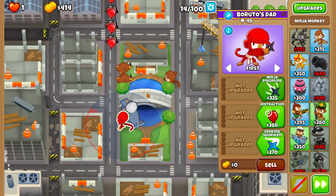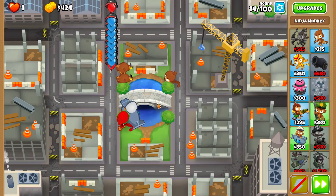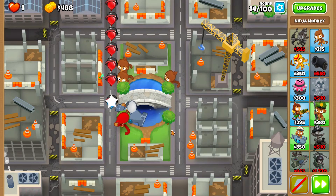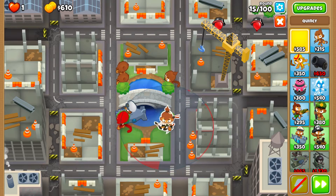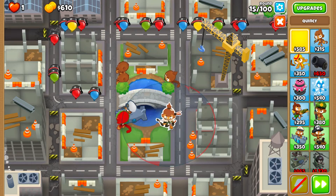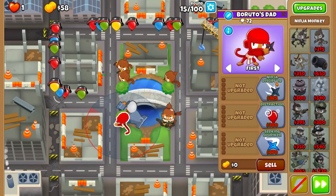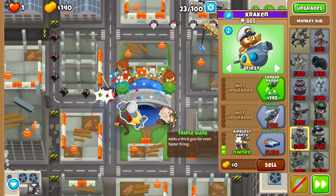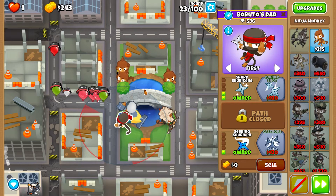symmetrically to the Ninja, as you can see. It will deal the cleanup function, and also Quincy is going to help us in the 90s because Quincy's level 3 ability is really good against the blimps in the 90s. Even though Quincy cannot clean up everything on his own, he still deals really good damage.